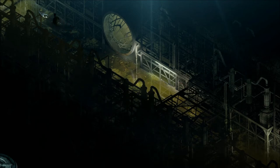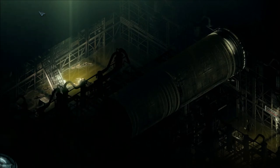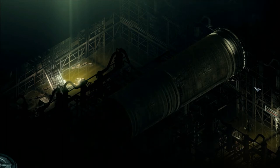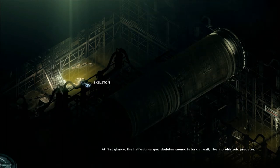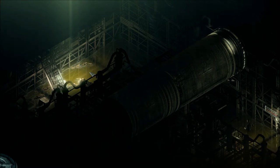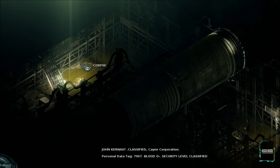Yummy. Oh, we must be under the entertainment section — where are we? There's a john. Overhead access pipe — this thruway passes over the channel below, providing access between the two terminus points. The sides are scoured with a variety of markings. At first glance, the half-submerged skeleton seems to lurk in wait like a prehistoric predator.